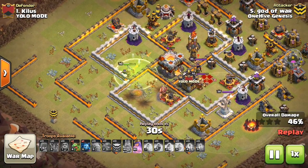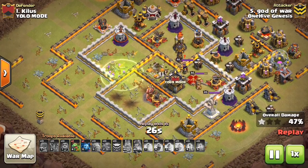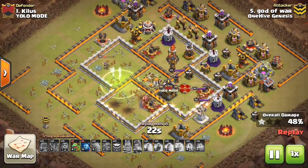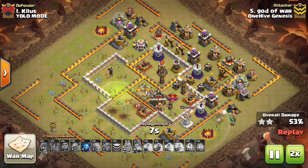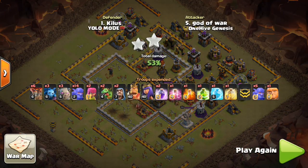You want to typically bring two rages, a freeze, a heal, and a jump — that's the standard spell composition for this strategy. That freeze and heal are very important for going over giant bombs and the Inferno Tower. You can't use all rages like you could with Valks.